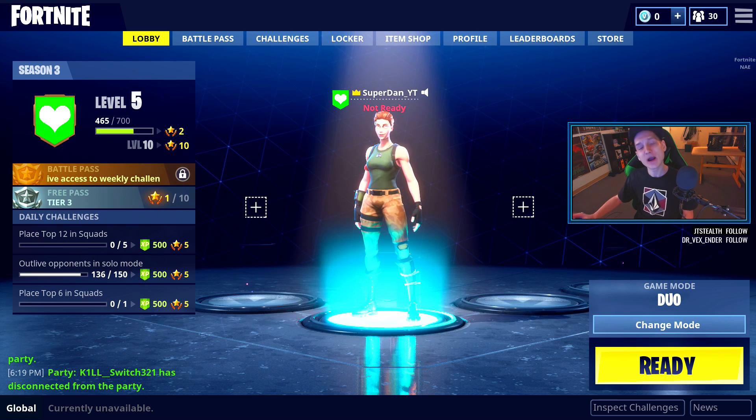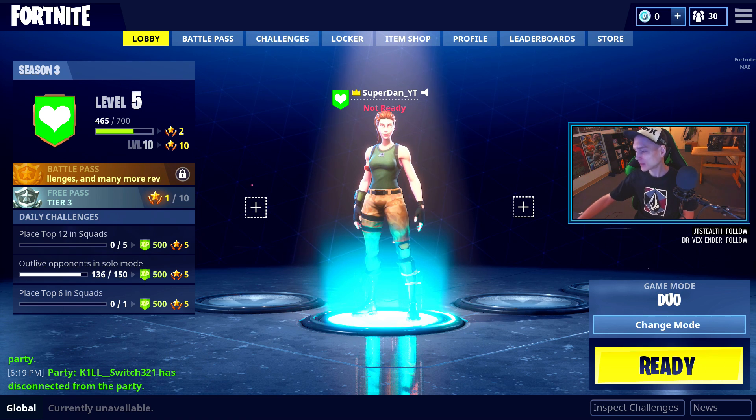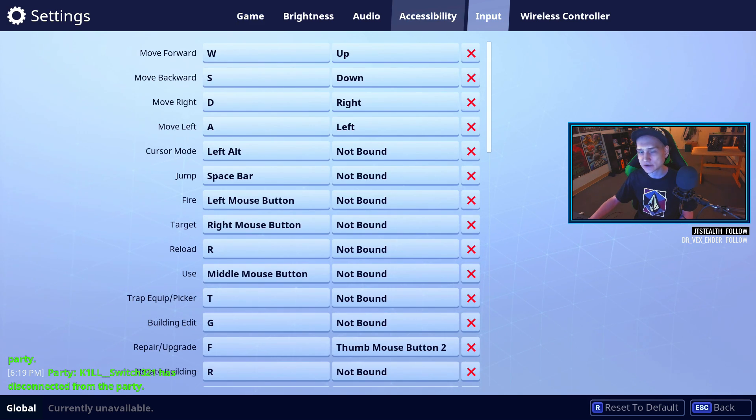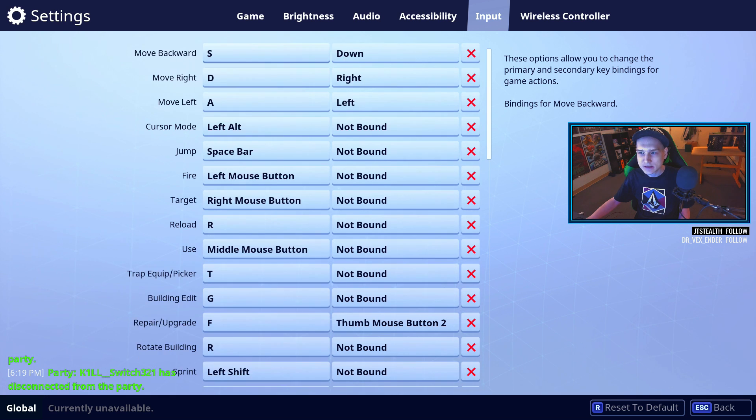Bear with me here. When you have your mouse and you're inside of Fortnite, you can see the little bubbles popping up. Move your mouse all the way to the right, go down to Settings, go to Settings. It's a bit of a pain because it doesn't show your mouse cursor, but go ahead and navigate to the Game tab.